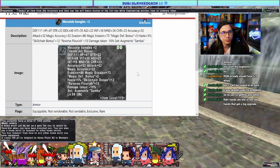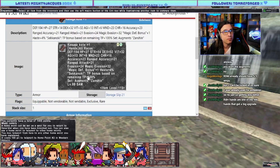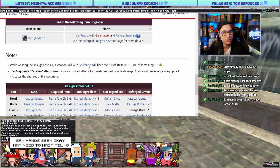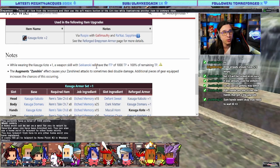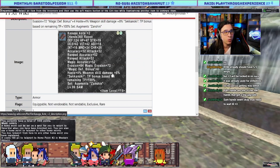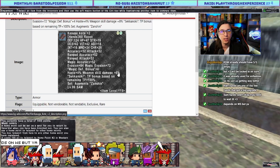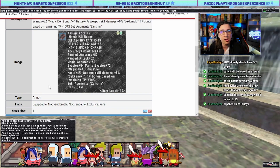Kasuga Kote for Samurai. WSD — it's a weapon skill damage hand piece. Sekanoki TP bonus based on remaining TP plus 100: while wearing this, a weapon skill with Sekanoki will have the fTP of 1000 TP plus 100 of remaining TP. Makes your Sekanoki weapon skills fire at regular potency rather than reduced potency. Eight percent weapon skill damage on SAM is good, though SAM has lots of WSD options. You may also be using PDL in this slot.